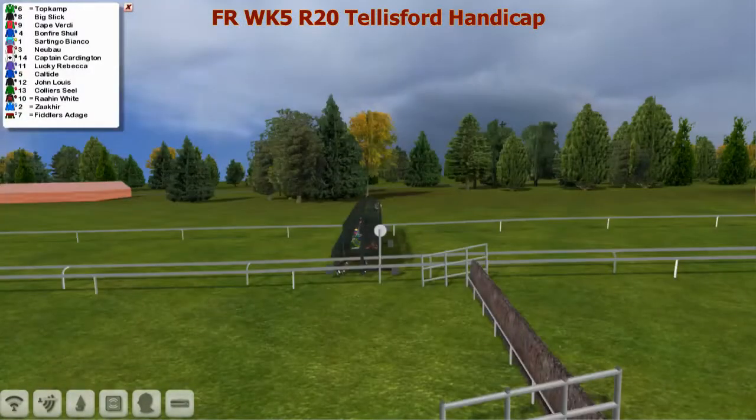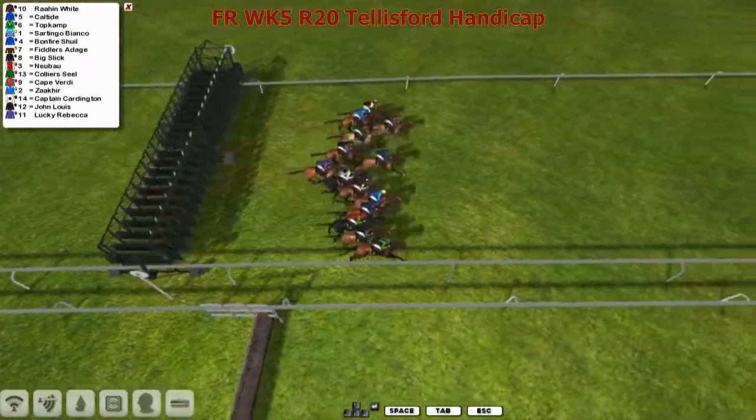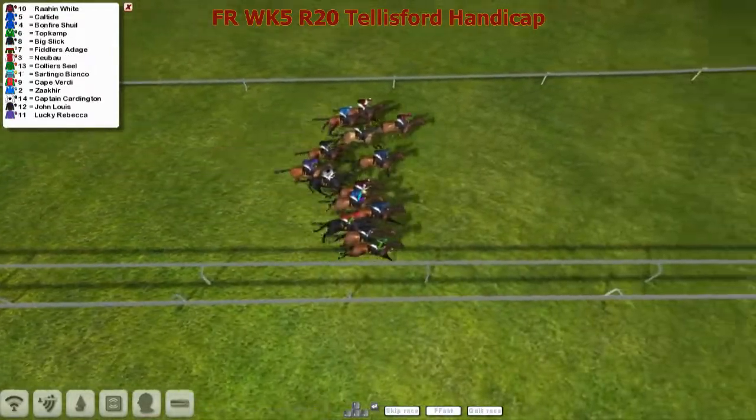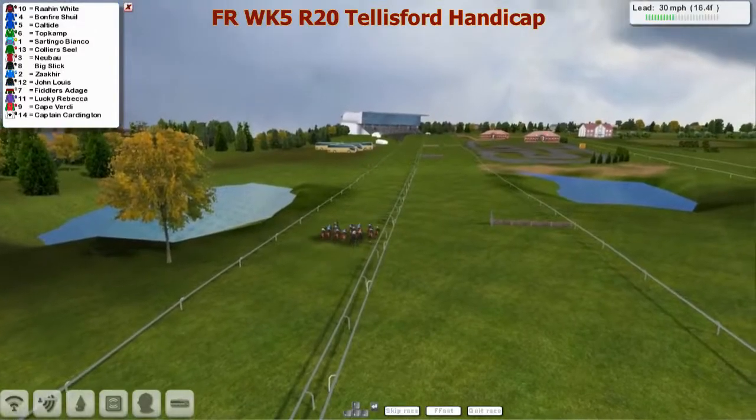They're set for race 20. They're off, sent on their way. Lucky Rebecca a bit slow out of the gate, out the back in the early part of the stages. They start to settle down — let's give them some time, they have 16 furlongs to travel.